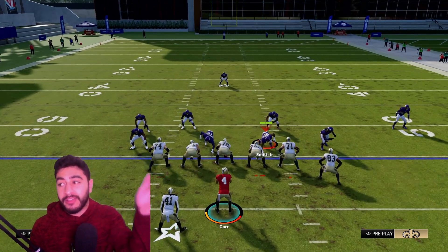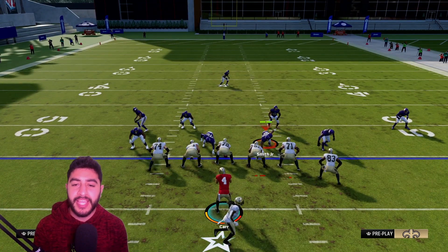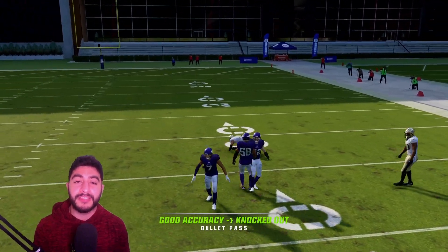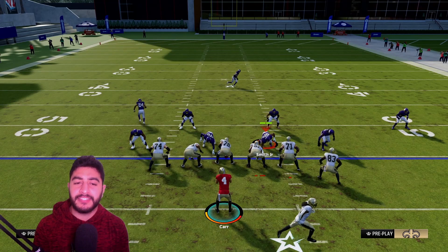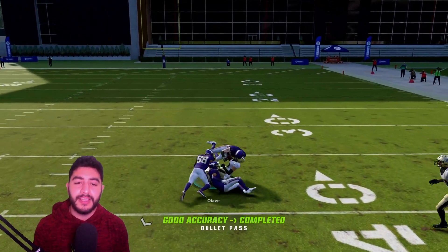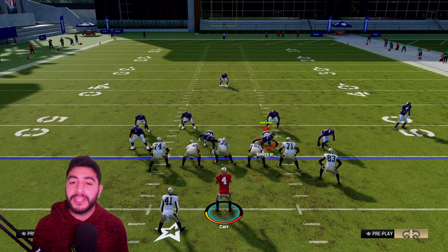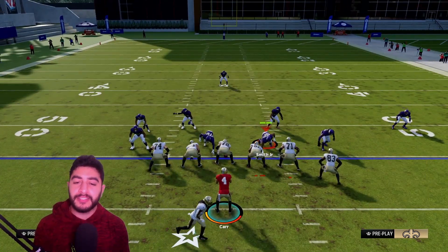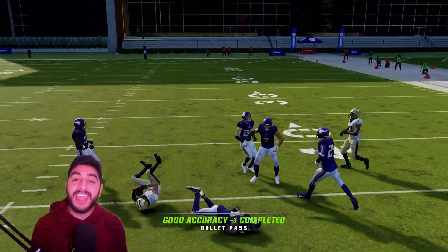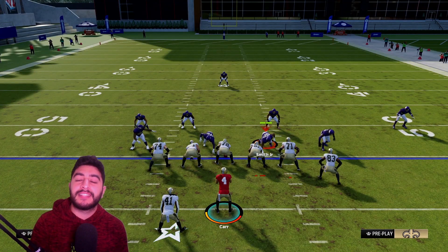A little more advanced: the Olave skinny post. As soon as he cuts up field, that's where you hit him with the inside position pass. I usually possession-catch it to make sure I don't get hit hard, right in between the zones. As soon as he turns up field, give him an inside precision pass. The skinny post is a route I'll throw in a two-minute drill or when I need points quick, because you have to fit it in a tighter window and it requires fancier footwork and throw placement.